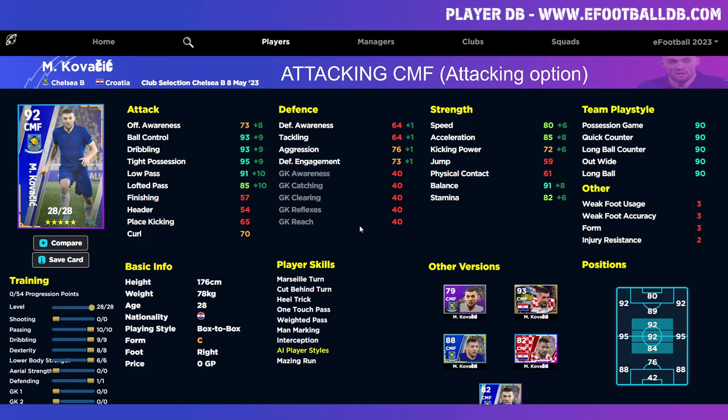I'm going to show a quick comparison between him and Pedri. Pedri is probably the best attacking midfielder or center midfielder in the game, unless you have a legend or epic like Messi, Cruyff, or Maradona — though better stats don't necessarily mean they'll perform better in your squad, since some players have really good player ID with different motion and animation sets. Looking at Kovacic's stats: 93 dribbling, 93, 95 with 9 invested into dribbling; 91 low pass with 85 lofted because we put 10 into passing; dexterity and lower body at 8 and 6, bringing acceleration and balance to 85 and 91 respectively; and 80 speed with 82 stamina, so he can still defend a little from the front with his aggression.